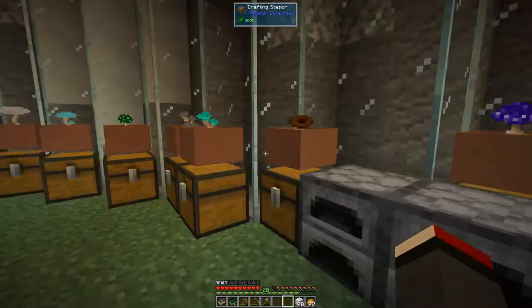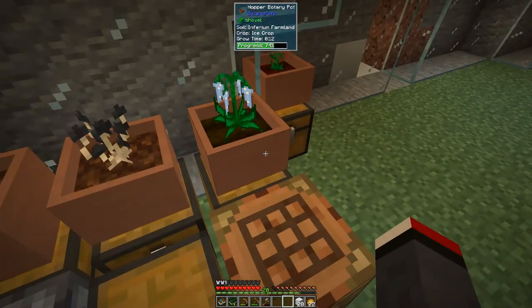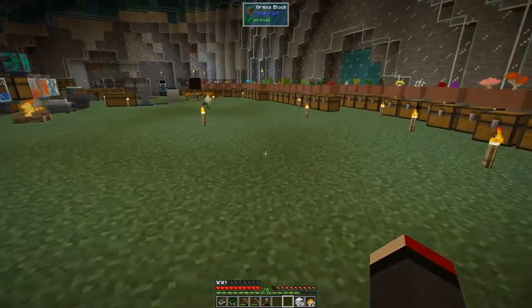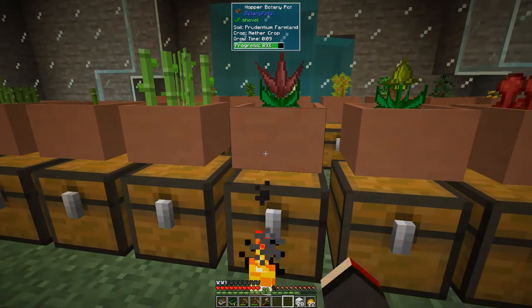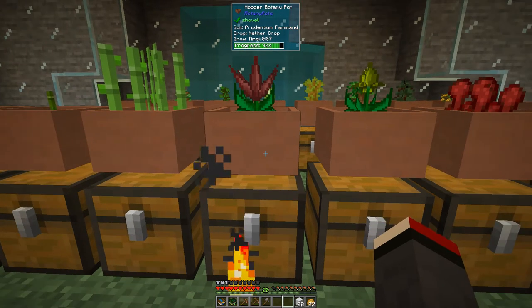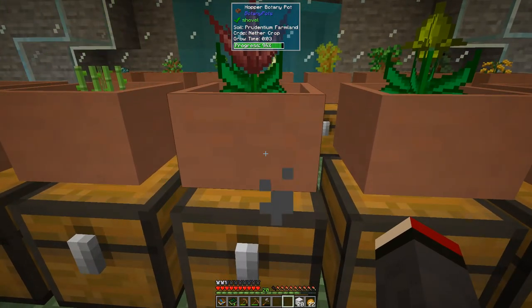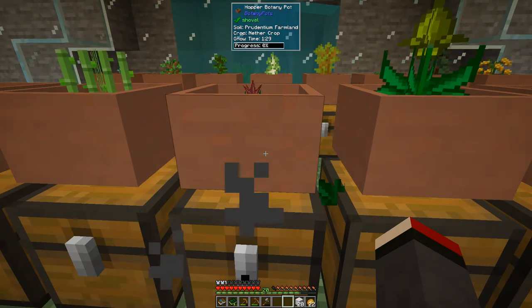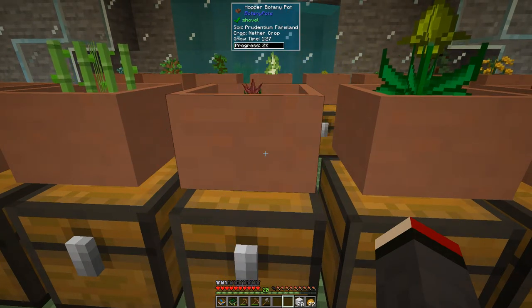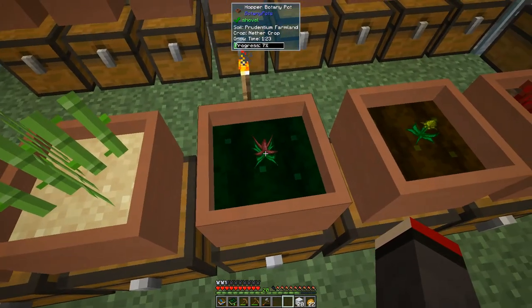The other one we planted was over here — that's the ice seed, which was a lower-level one. Here's the nether essence. This one has just got prudentium farmland on it — one minute 29 seconds. So I think it's a little bit quicker with inferium farmland, but it might be the particular crop — we'll see.